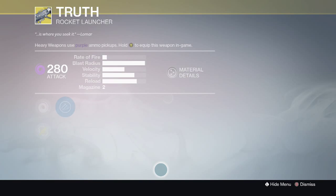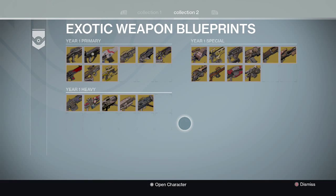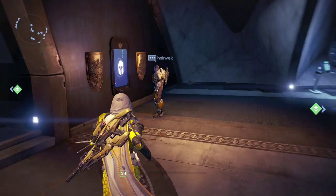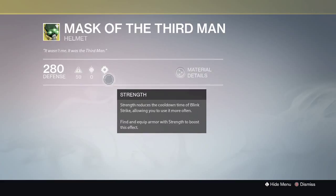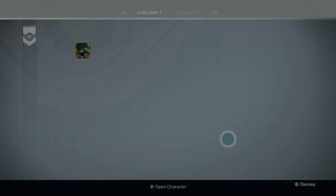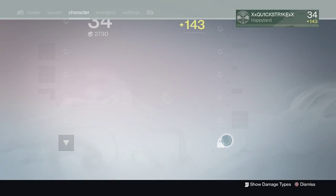Truth looks like a nuclear warhead in its picture but here it looks exactly the same. And I forgot to cover Invective — here are all the year one exotics. Let's check out the armor to see if there are any previews — Mask of the Third Man looks exactly the same. So let's keep going.